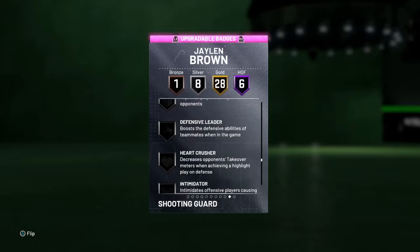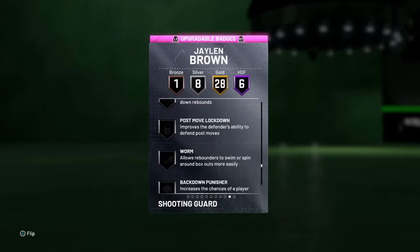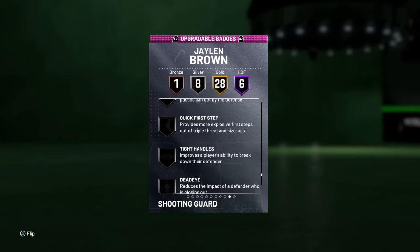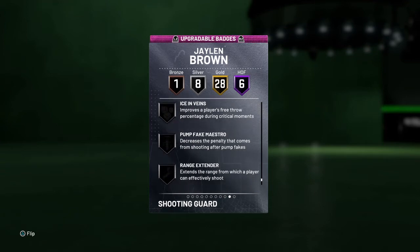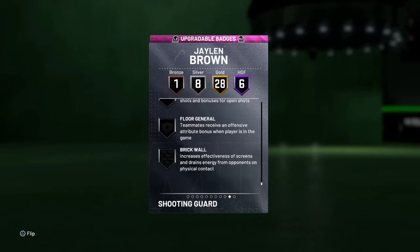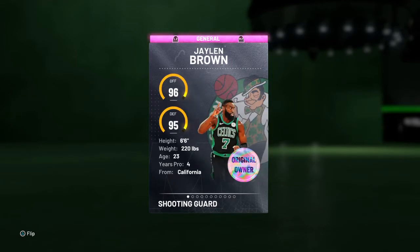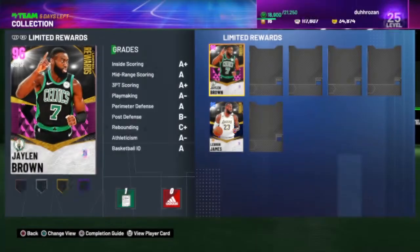Diamond — alright, diamond's gonna be a nice badge to put in. Quick first step — he's gonna need that too. Hot zone hunter, need that range, extend the floor, jet. Alright, Jalen Brown, I see you.